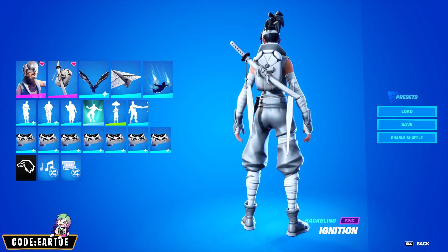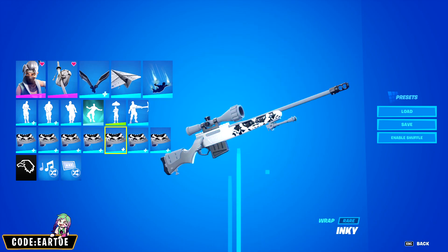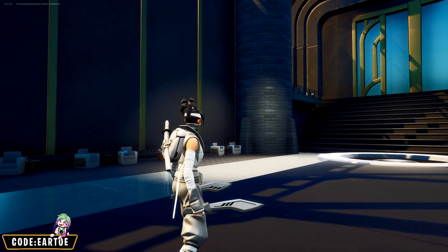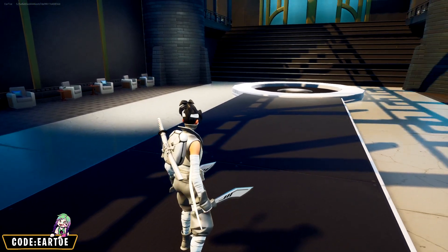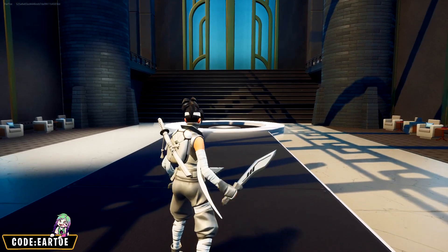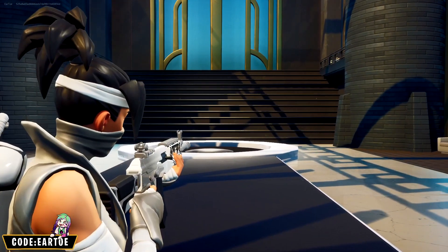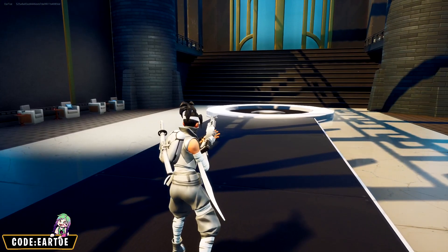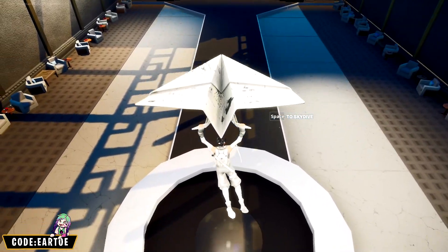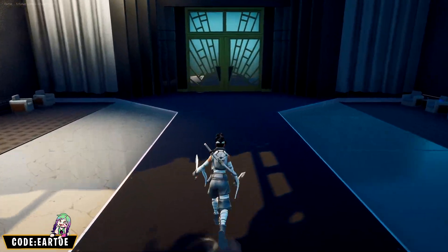Speaking of combos, I'm using the Ignition backbling with the Bankshots pickaxe. For the glider we have Paper Plane, and for the wrap we're using the Inky wrap again. This color scheme is definitely easy for combos. Notice the handles — they have gray matching her pants, a little bit of white on the dagger itself, and tiny black details to match the color of her hair. It's perfect. The backbling has a fantastic theme. For the glider, every time I have a ninja skin with this color scheme I try to use this glider — you can stretch the theme that this is some sort of origami, and it looks very good for the color scheme.